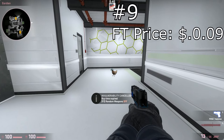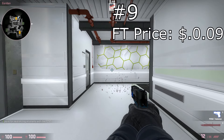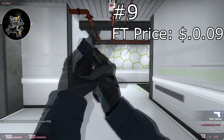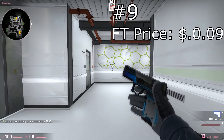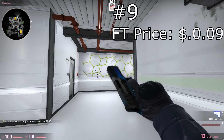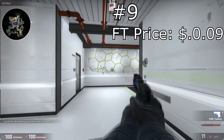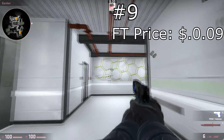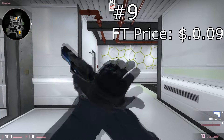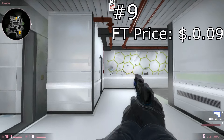At number nine, we have the P250 Valence. This pistol actually kind of gives the same feel that the AWP Asiimov has — it looks scientific, it's got that white and one other color. It's just the pistol form in blue, but you still kind of get that feel, which makes sense because it's the same creator. I personally don't use this pistol, but it does look extremely nice.